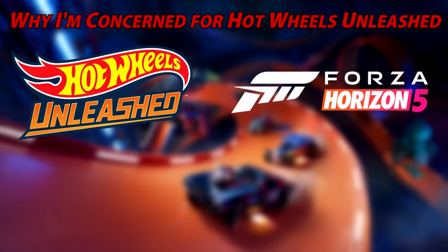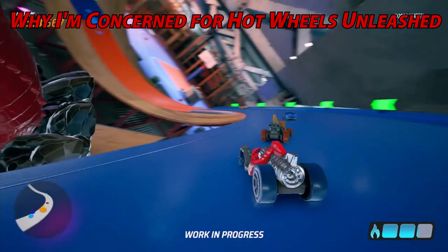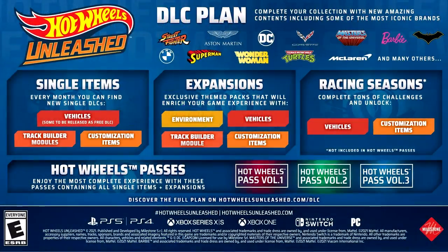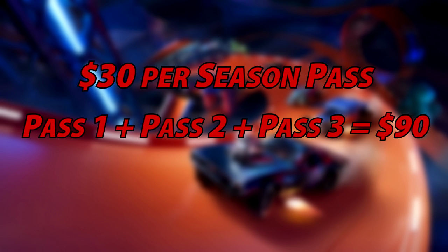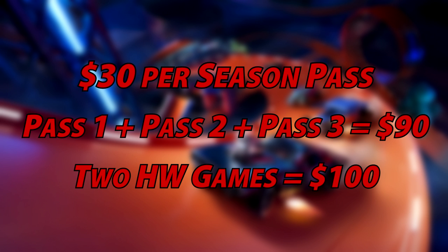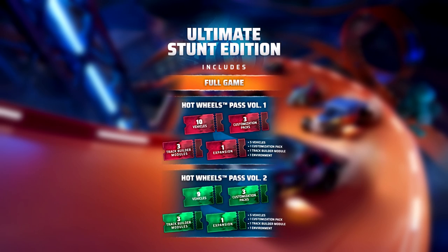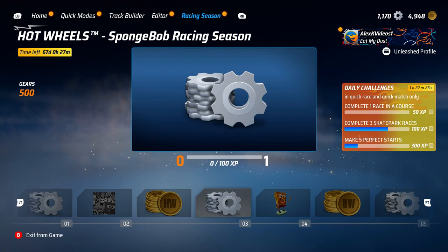I did previously talk about how I believed Unleashed was overpriced when compared to games like Forza Horizon 5. While I agree my points were not the best in that video, the monetization scheme in this game has only added to this original problem. So far, there are a total of three season passes planned. Assuming each season pass will be $30 like the first one, that means you'll spend $90 for all three passes — that is almost the same price as two copies of the game. On top of this, if you buy the Ultimate Stunt Edition, you don't even get the third season pass. What's the point of a $90 Ultimate Edition that doesn't have all the content? They also have racing seasons, which are limited time battle passes that have to be bought separately, even if you own the season passes.